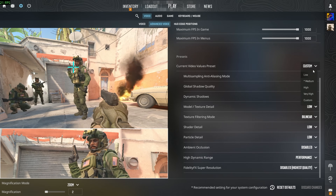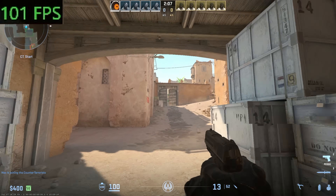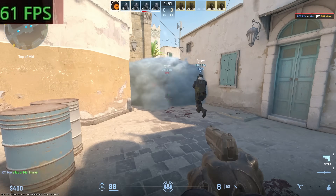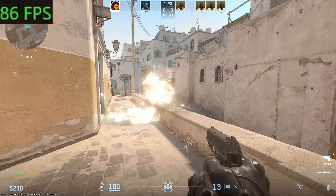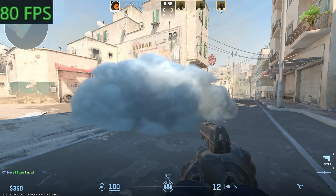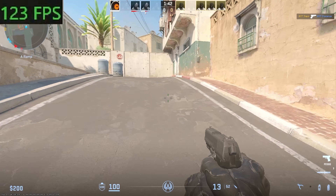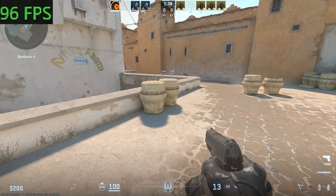Alright, let's check something a bit more appropriate for this type of GPU. CS2 goes up to 100 frames per second with dips around 60 — big numbers. But surprisingly, the built-in upscaler doesn't change much even in performance mode. I still got drops when there is fire or smoke on the screen, and the maximum frame rate still was around 100–110 with rare peaks to 120.